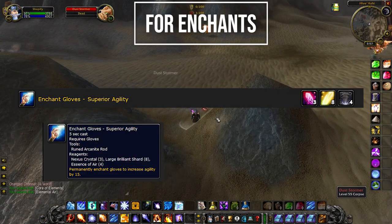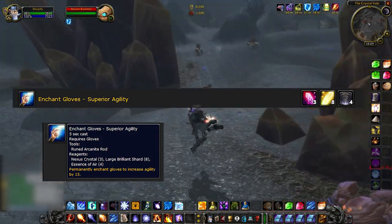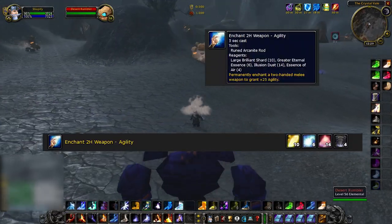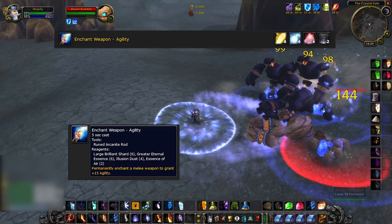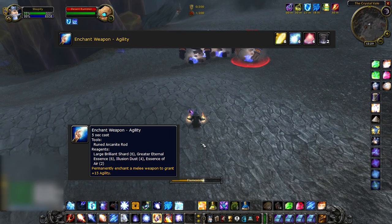For enchants in Season of Mastery, Essence of Air is used here. Enchant Super Agility Gloves — this comes out when AQ40 launches and is BIS for hunters, ferals, rogues, and even warriors have used them. Enchant Two-Hander Weapon Agility comes out in Phase 5 and is used for two-hander hunters. Enchant Weapon Agility is for a one-hander and comes out in Phase 3 — it is BIS for hunters and some rogues.